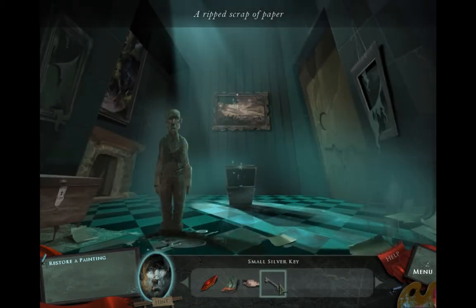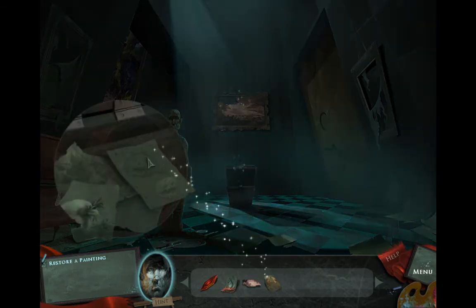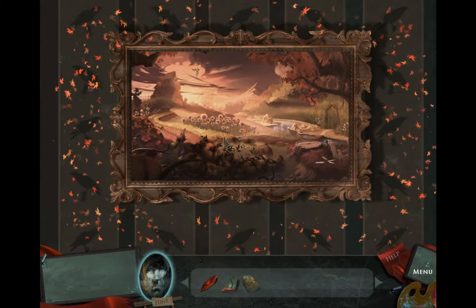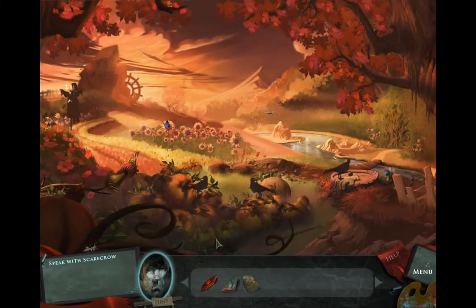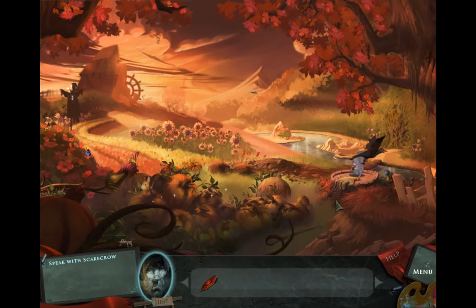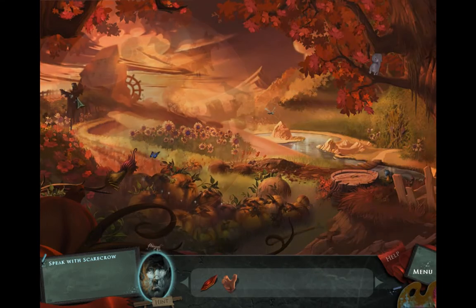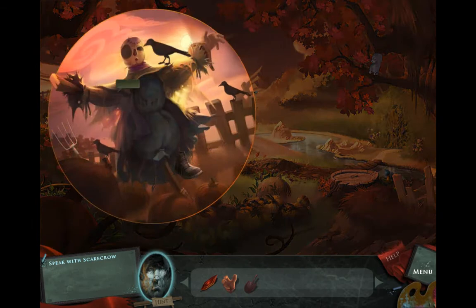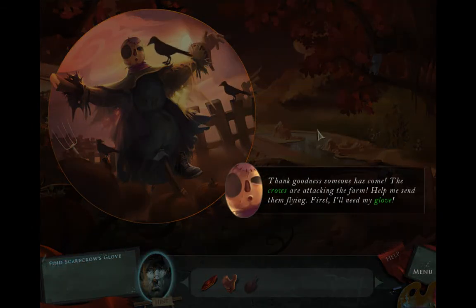It sounds a bit dramatic that a wicked curse has been causing troubles to the paintings, but actually they're just missing a piece. Once you fix it, you can enter the painting and do stuff there. For example, you can place a rabbit among the pumpkins, chase the crows and the squirrel — so you can take this glove. The important parts are usually marked with some stars. It's a pretty easy game, actually — it's not hard to find what you have to do. It's still very fun to play.